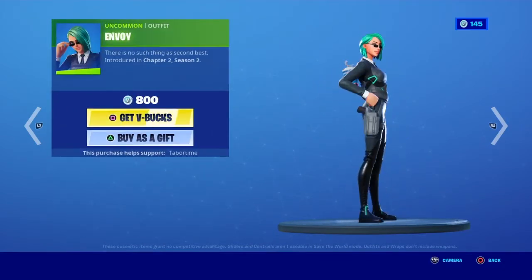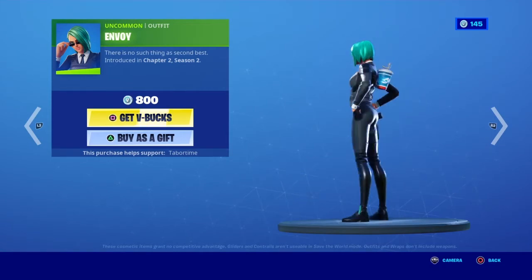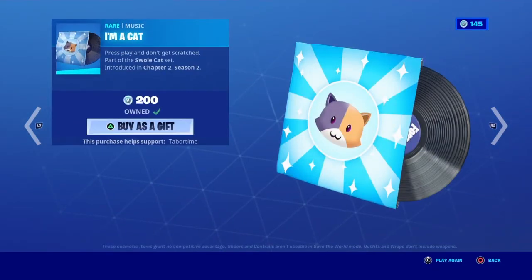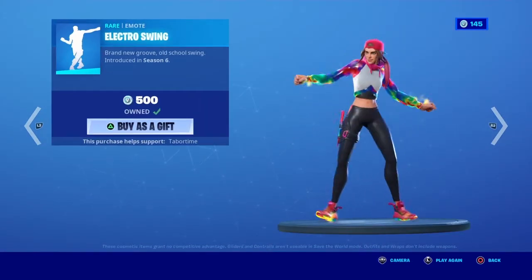The Envoy skin. And the I'm A Cat emote — oh my god! I'm a kitty kitty kitty kitty, I'm a cat, meow. If you mess with me you're gonna get scratch, meow. Okay, I'll stop — this is really the Electro Swing emote. Kitty, okay.